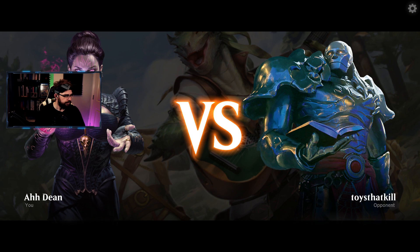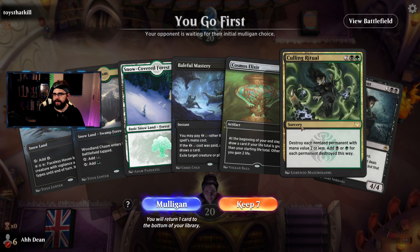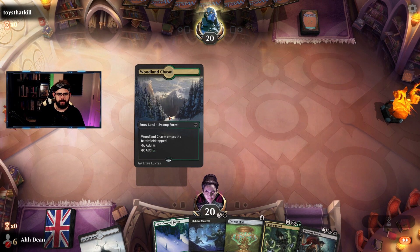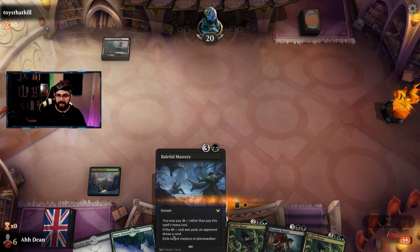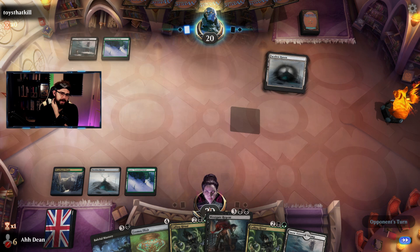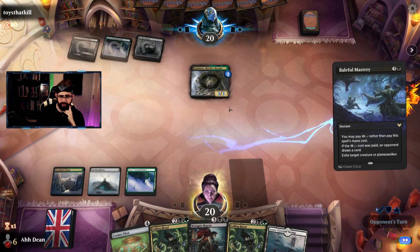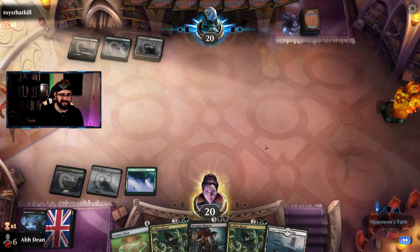Game one, we're against Toys That Kill. We've got a couple of lands we can work through, and we're shaping up for an early Elixir. Opponent plays something — let's exile it. We're hitting the land drops, which is great. Let's hit the Elixir and gain some life — drawing cards will be vital for us.